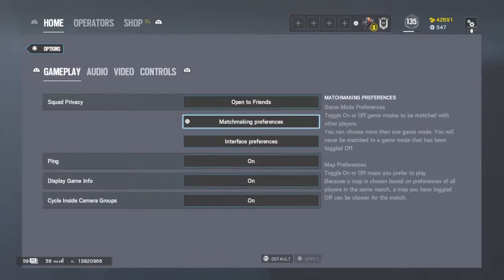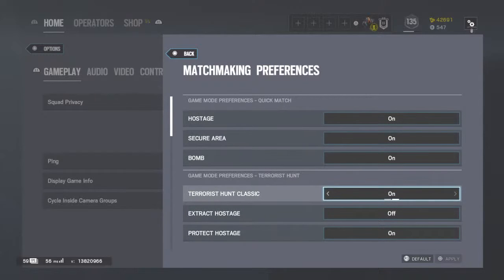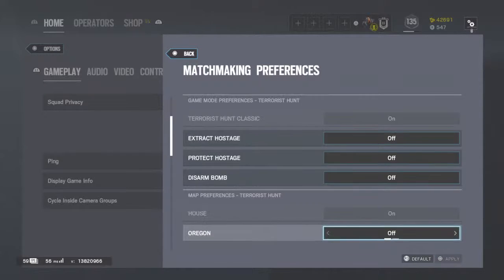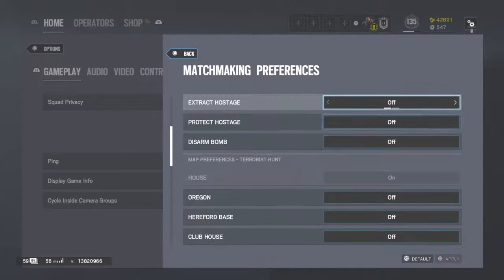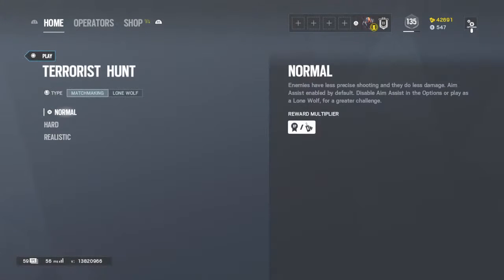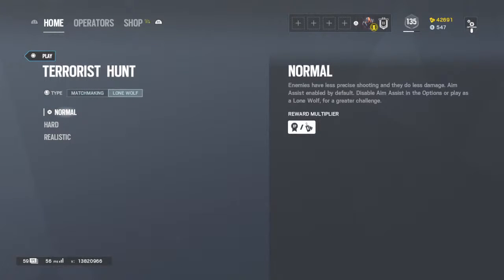Go to Matchmaking Preferences and hit X. Everything will probably be on. What you want to do is go to Terrorist Hunt Classic and turn it on. Terrorist Hunt Classic is good practice at first, so keep that on. Then turn all maps off except for House - House is the only one you want. Hit Circle to exit, then go down to Terrorist Hunt. You can play matchmaking but I wouldn't recommend it because it takes a while to load and you'll have teammates that mess up. Go to Normal and hit X.